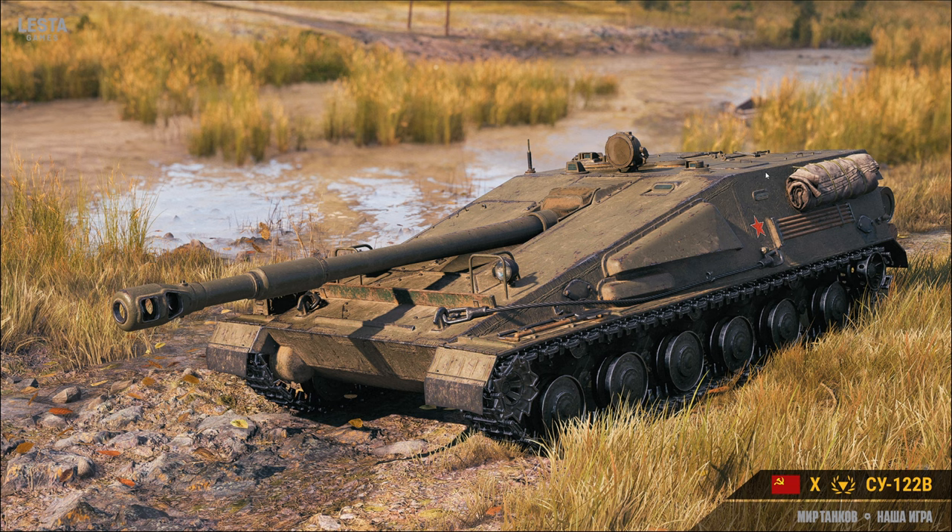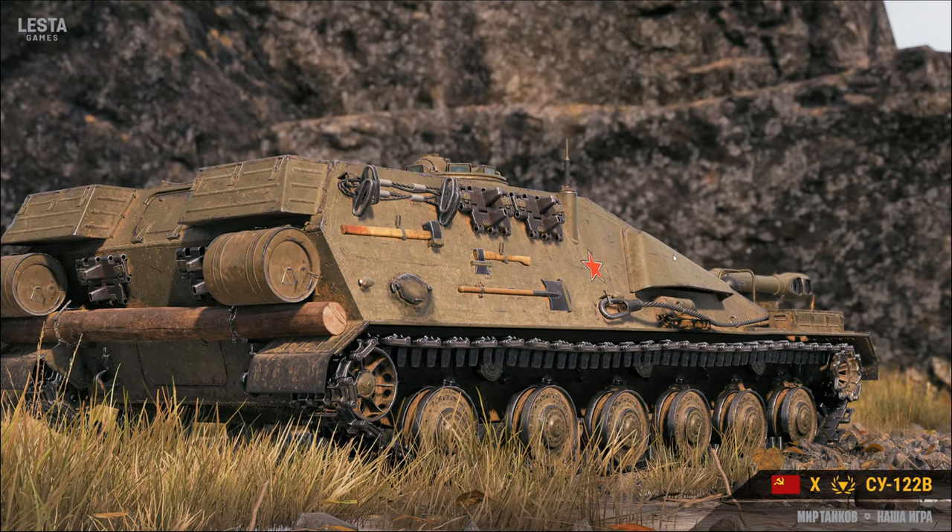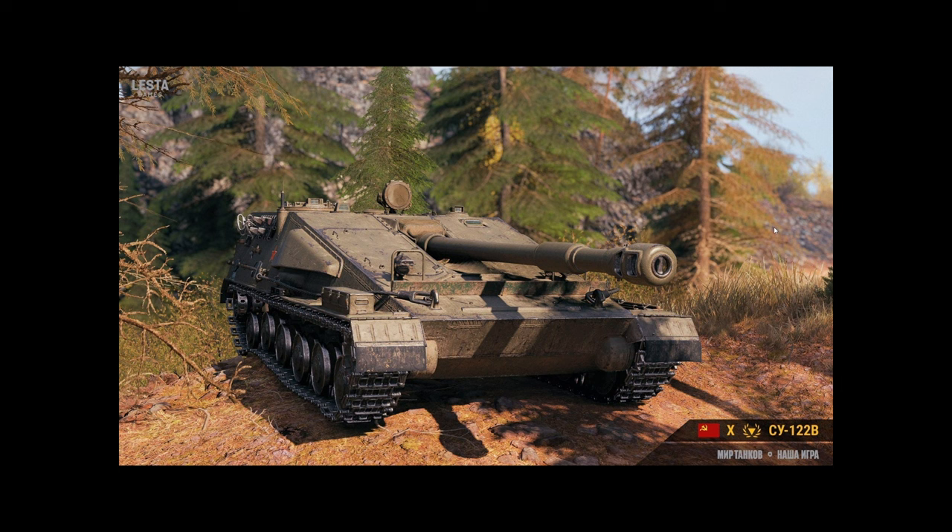All of that while weighing less than the actual S-tank. How the hell do you cram 4 people, a gun breech, ammunition, and a more powerful engine into a smaller vehicle with better armor? That doesn't make sense. It has 80mm sloped at the hull front, so large caliber guns like the 155s or 152s cannot overmatch, unless it's HEAT rounds or something, but there is no space armor.